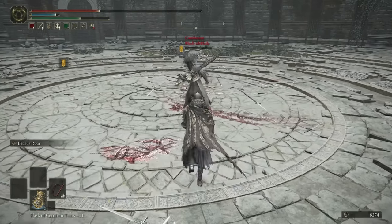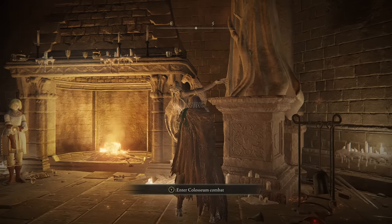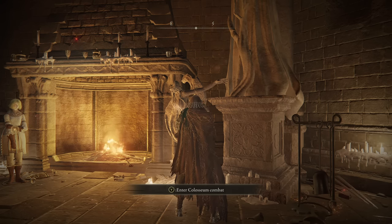Hey, good fight, dude. Even though we won that fight, I'm going to be honest — two-handing a whip feels a little bit just mediocre. The damage wasn't great, but obviously the range sort of makes up for that. Power stancing may just be the way to go. However, I'm not going to give up on two-handing whips just yet.